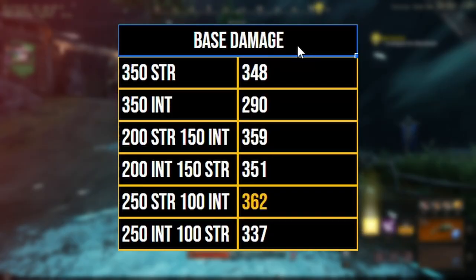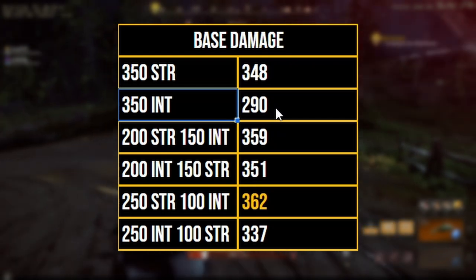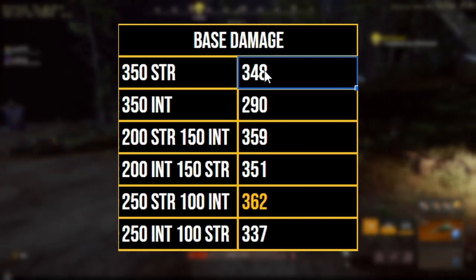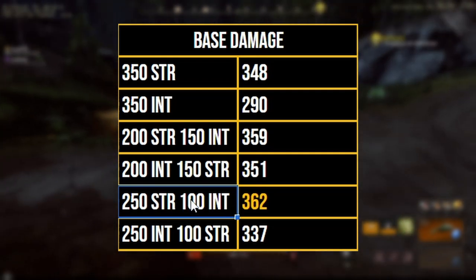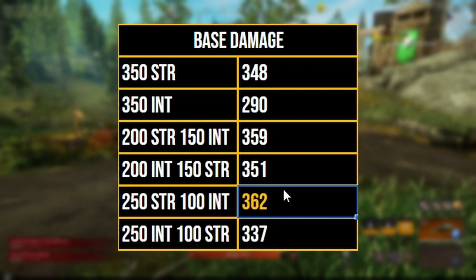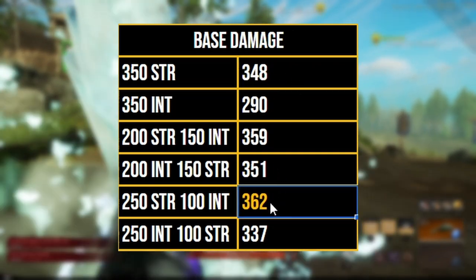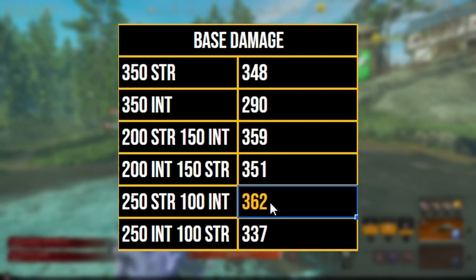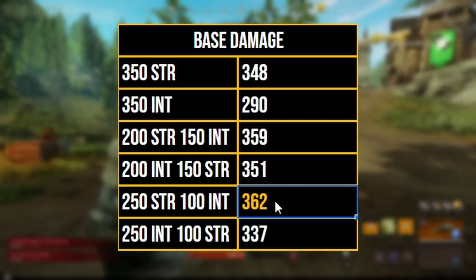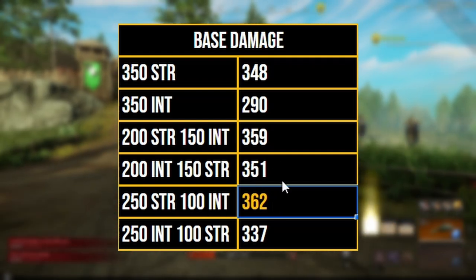Now that we have tested the base damage, what's the breakdown? Well, 350 strength is still pretty good — it's still more than 350 int, so strength definitely wins out. But when we go over to the mix attributes, you're going to find that 250 strength and 100 intelligence is better than just pure strength. Here you will gain 362 base damage, whereas with pure strength you'll only gain 348 damage. So overall, if you want to run something with more damage but still have an open slot for a gem, then 250 strength and 100 intelligence is the way to go. You can then slot in something like an opal to do extra damage after a dodge, so you'll still have that slot available to you.